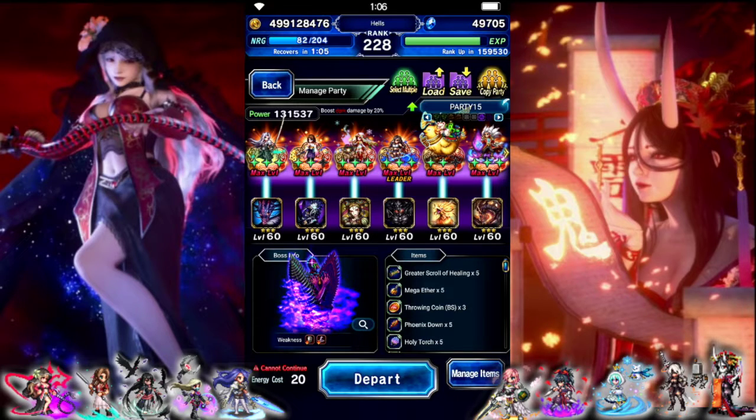Also learned that on the first turn, there's just one single target attack. Turn 2, we have AE light magic that we can seal. Turn 3 seems to be a water-light combo attack that's also AE.